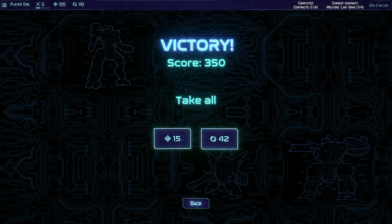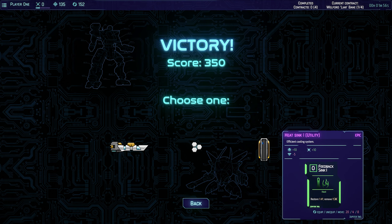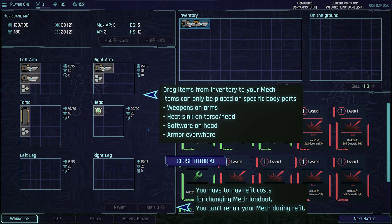Okay, what do we get? I'm gonna take it all. Ooh, Laser 2. We've got some light armor and we got a heat sink. Excellent. Oh, choose one. I want this one. So this is what you got - you drag items to the inventory to your mech. Items can only be placed in specific body parts.